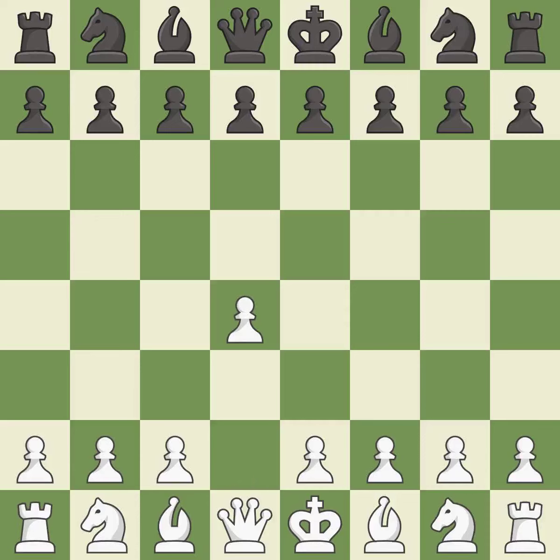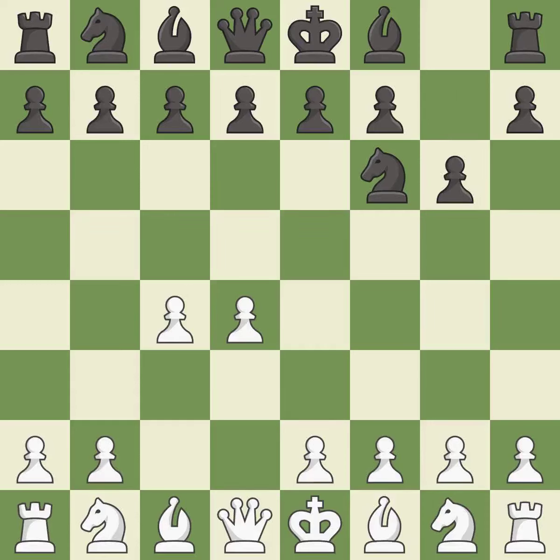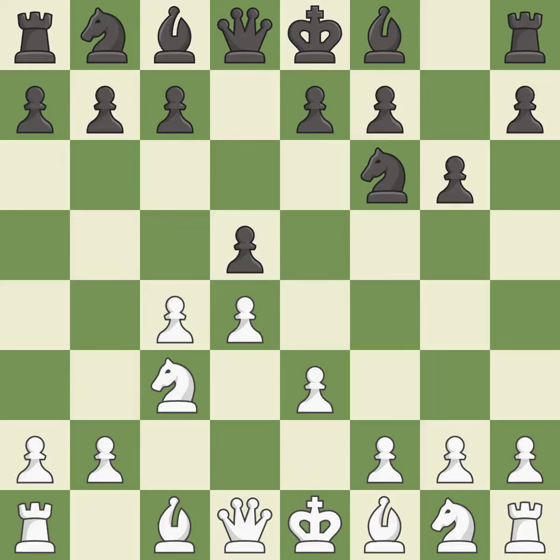Opening with the queen's pawn controls the center and usually leads to a more positional development of the pieces. The Indian game begins by controlling the important e4 square with the knight, rather than a pawn. c4 builds a strong center by controlling the important d5 square and creates a square for the knight to come to c3 without blocking the c pawn. The King's Indian defense prepares to develop the bishop to g7, allowing white to build up a strong center which black will later try to undermine. Nc3 prepares the e2-e4 pawn push and helps control the d5 square. The Grunfeld defense uses this pawn push to gain space in the center and attack the c4-d4 pawns. e3 supports the d4 pawn and allows the light-squared bishop to develop. Bg7 puts the bishop on the long diagonal in a move called a fianchetto.